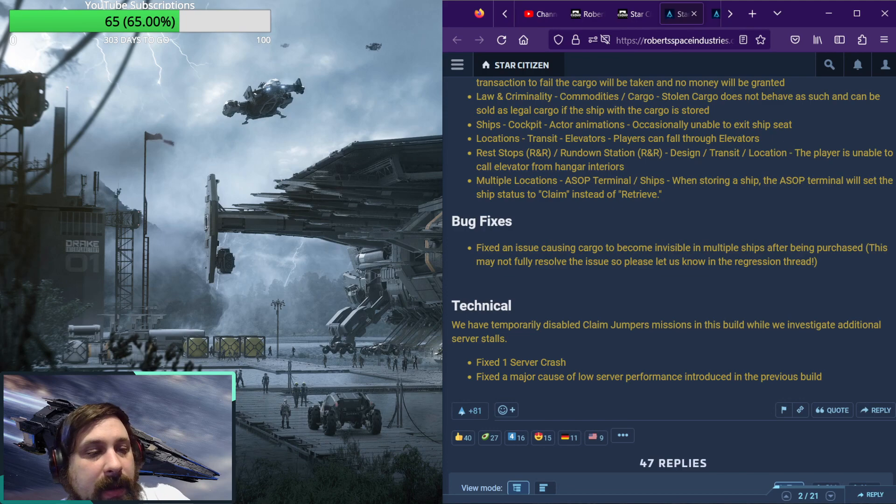On the technical side, they have temporarily disabled claim jumper missions in this build while they investigate additional server stalls. Those claim jumper missions have had a lot of issues for quite some time — from AI not spawning to sentries not spawning or not being destroyed. I've had them where they were all invulnerable and you would just have infinite NPCs spawning as you're attempting to survive and do the mission. Which was a good way to grind money, but slow and painful.